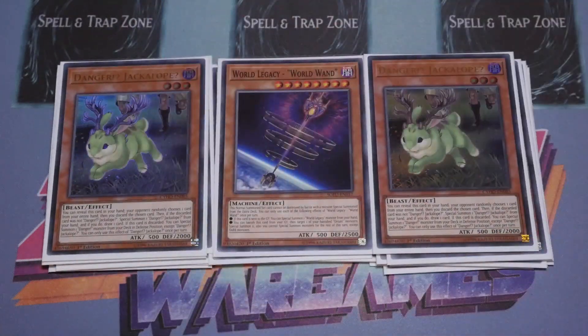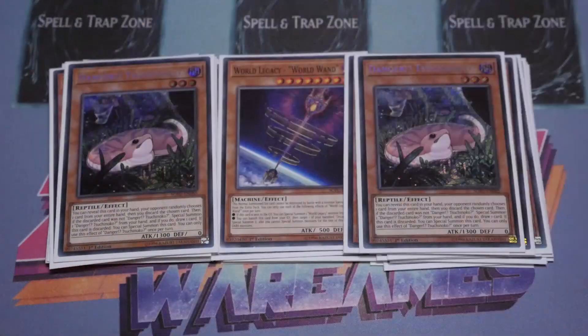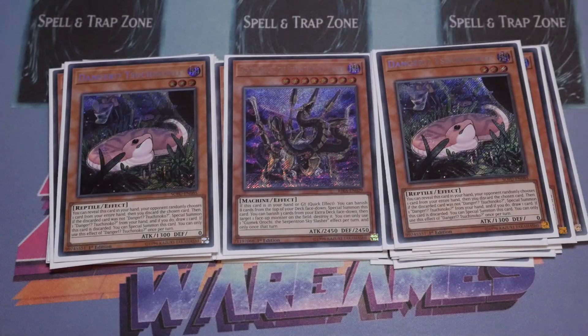For the Danger lineup as extenders, you've got the Jackalopes, the Nessies, and the Sukinokos — again straightforward and simple. Then the one of — people play it, it's a nice defensive card and it is a machine so it can be searched. I personally didn't get as much out of it as I thought I would, so it is a card you could technically cut down alongside the Wand if you wanted to main deck Ashes, interruptions, or a Power Bond to go into game that way.